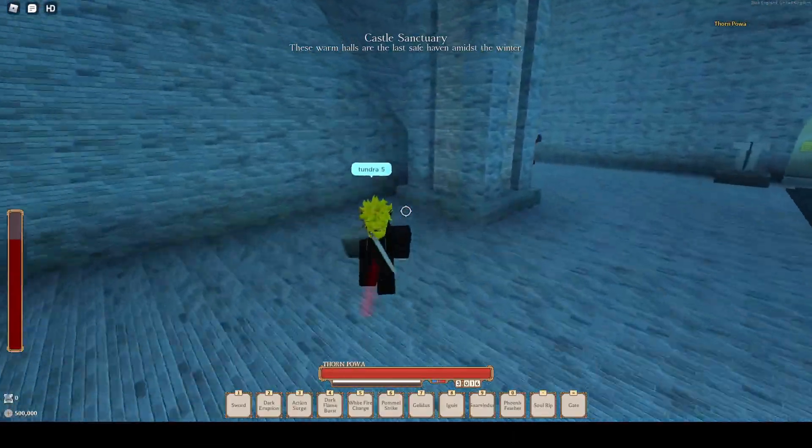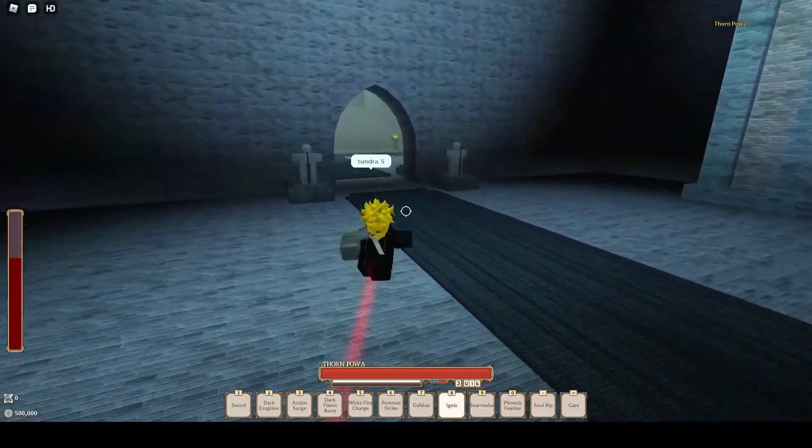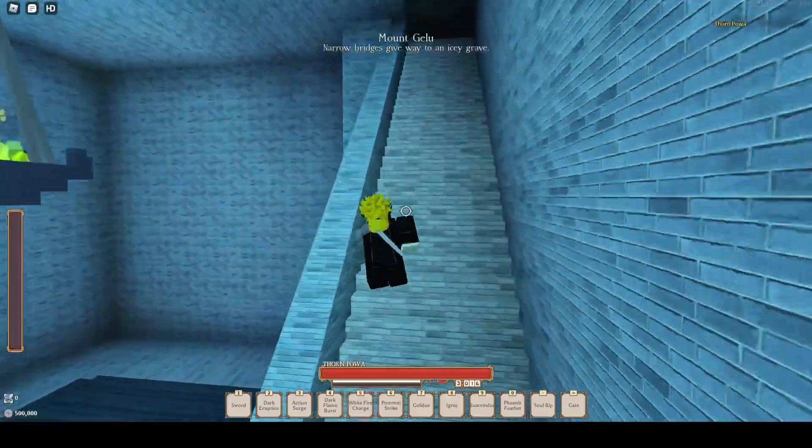After you go to Tundra 5, pretty much just go exactly where I'm going — it's going to be the D Sage quest pretty much. So you just go through castle site.